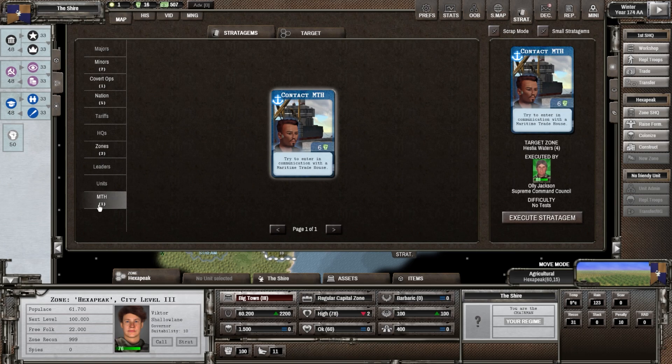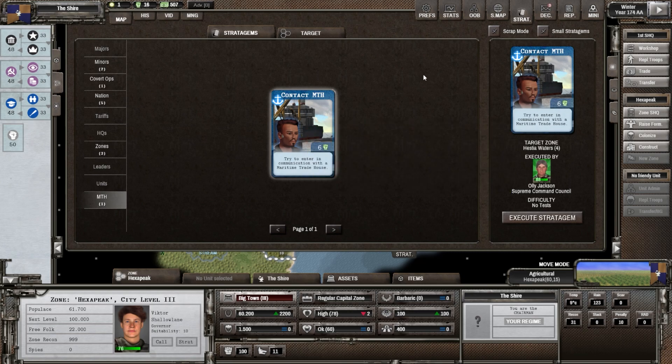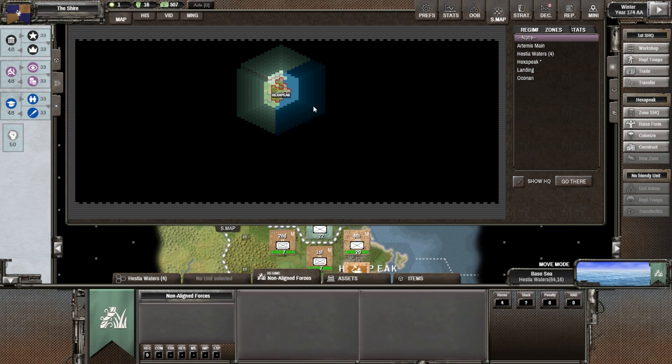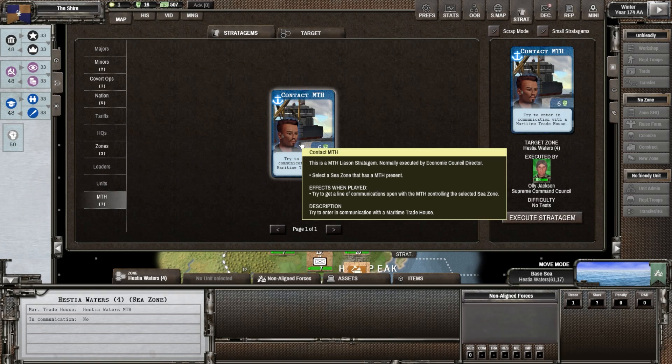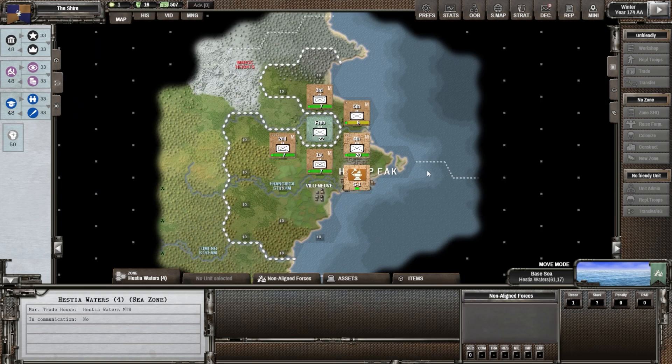And then we have one more — the Maritime Trading House stratagem. It's executed by the economic council director, which we don't have, but we can select a zone that has a maritime trading house. I think Hestia Waters — yeah, and these two here — maritime trading house is right here. We can get in contact with them and hopefully start talking to them. They're not trying to move across the water or do anything naval right now, I don't think.